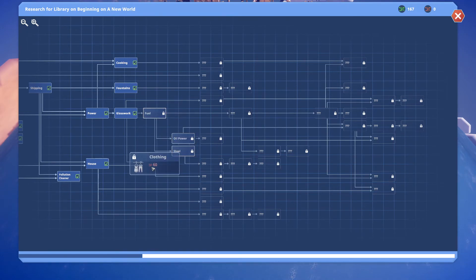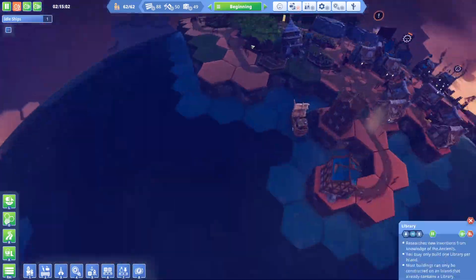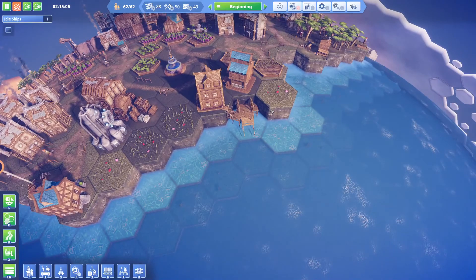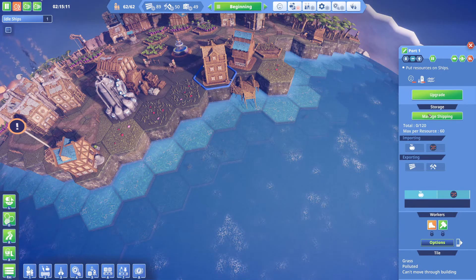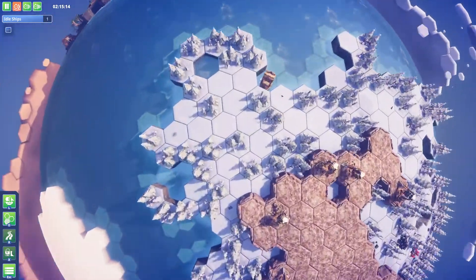Now it's time to continue doing some research. We need clothing especially, so our peeps on the colder islands aren't suffering from the heat — or rather the cold. That means we actually need a colony ship, which we already have if I'm not mistaken. Let's take a look — yes, we do. We brought this one already.